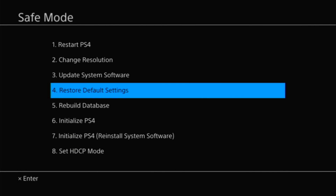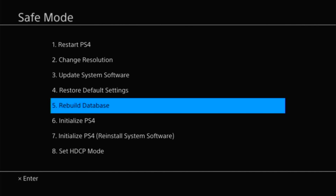We just tried restore default settings. If that didn't work, one that often works is rebuild database. A lot of times the data on your PS4 hardware becomes corrupted and gets out of place. Rebuilding the database is going to fix a lot of those issues, especially if you recently installed a system software update and your PS4 is performing poorly — lagging in the menus or your game is really laggy.